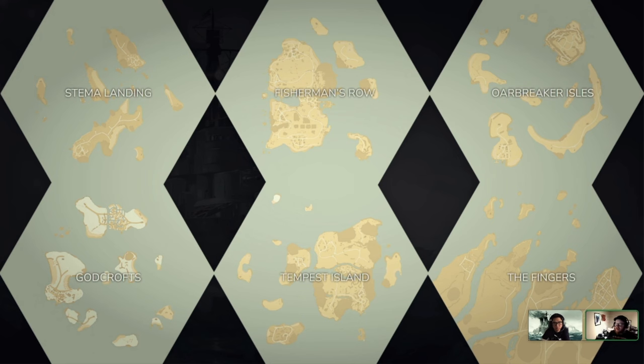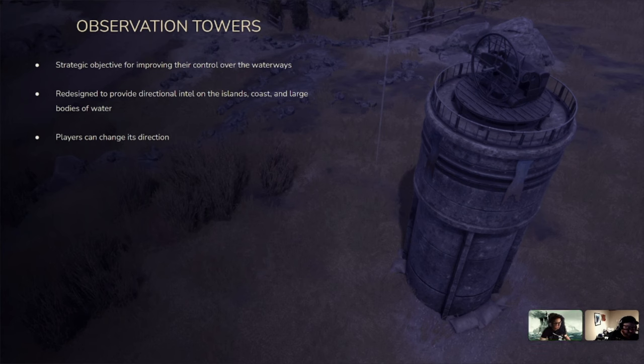A couple of things have been relocated — Port of Rime is now in Silicon Shelf, so it's actually at the coast. Observation towers are one of the ways we're giving you more reason to fight over islands. The question in our development process was: why are people attacking islands? These observation towers on islands and coastlines provide directional intel over a very long range — you can point them in a direction to get intel over a large body of water. Claiming islands will give you more intel of the surrounding area. It's been added to the activity log so you can see who changes it.